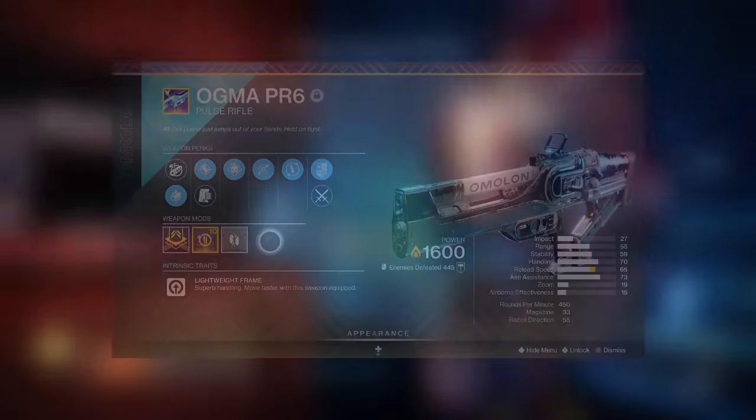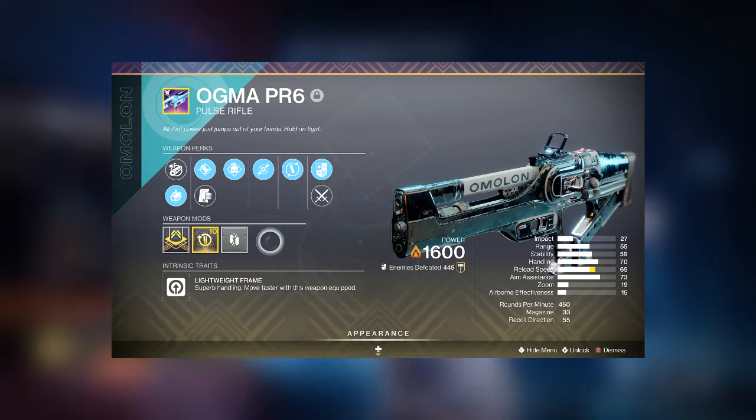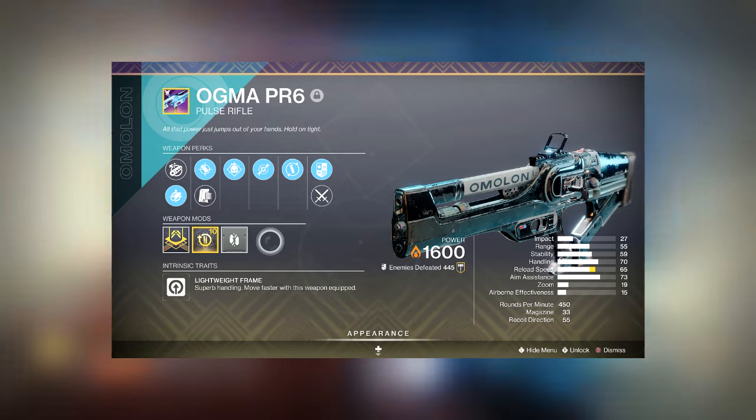The Ogma PR6 is a nice alternative — it's a Pulse Rifle, can drop as a world drop or through engrams, has Demolitionist on it, free-to-play players can get it, and it will open up your exotic slot for whatever you want to add next.